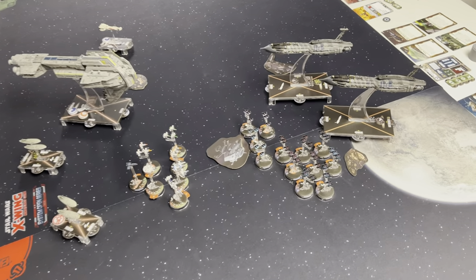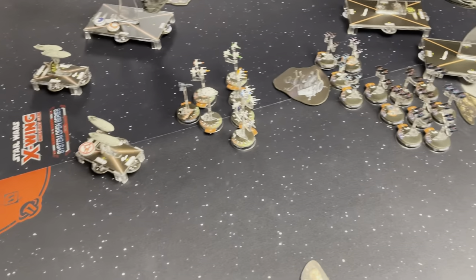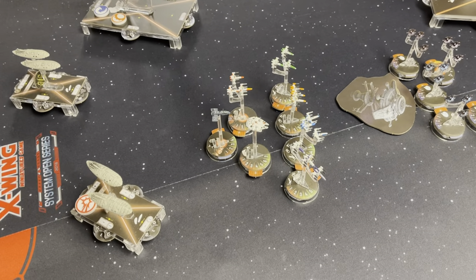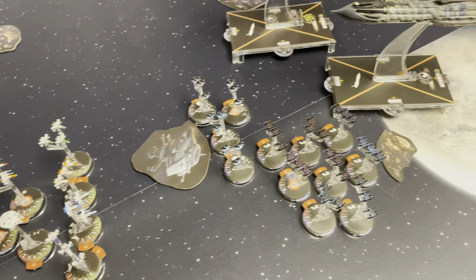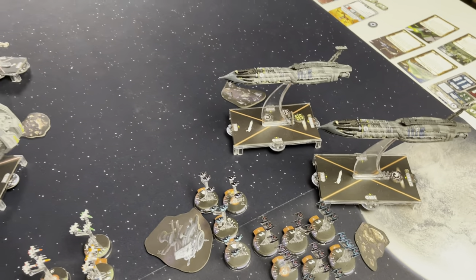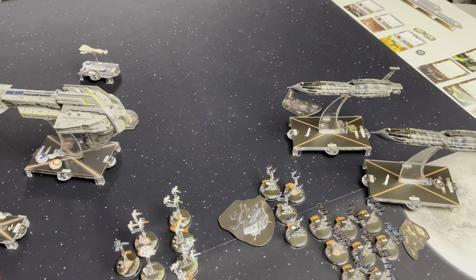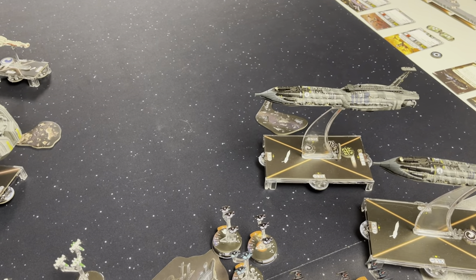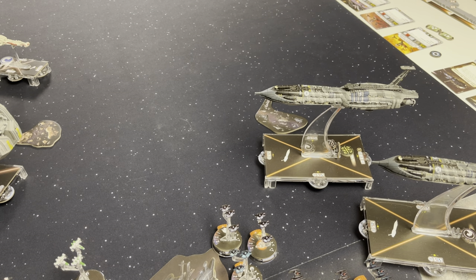Here we are at the start of round two. His squadrons moved up to the space station, and mine moved up in a kind of backwards flying-V formation to counter that mass of droids. Starting with round two — Don, who are you going with first? I'm going to go with the flagship. It is showing squadrons and taking that as the dial. We're not going to do Techies this time because I don't want more squadron tokens.